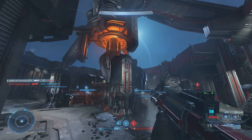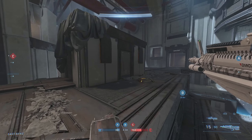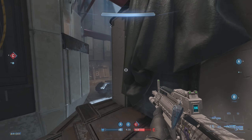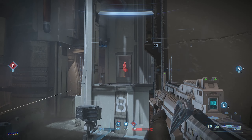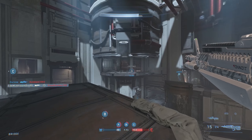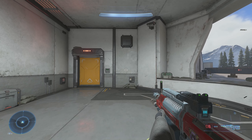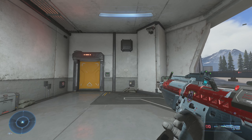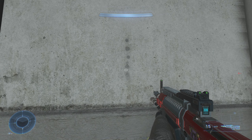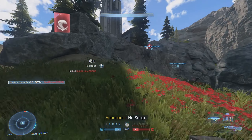The Bandit has a magazine size of 15 bullets, which gives you the possibility to kill 3 Spartans with perfect accuracy, or more realistically for most people, about 2 Spartans before needing to reload for a third. The Bandit has little to no recoil until just about your 8th bullet, where it gradually begins to increase the distance between shots. This is, however, quite easy to control, as I'm sure many of you have played games with much more significantly difficult recoil.